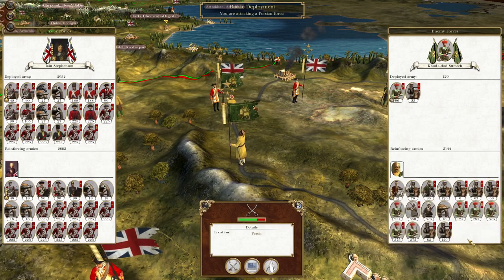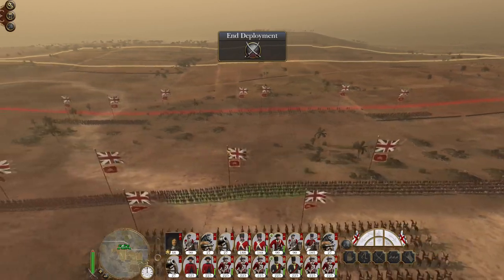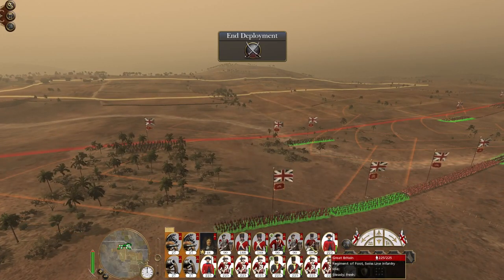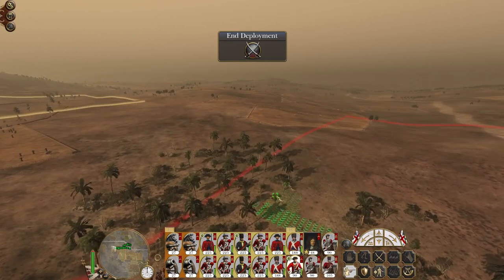The enemy force is mostly cavalry with a handful of infantry units, so we're going to deploy our artillery and advance forward. We're very close to finishing this campaign, and depending on how things go it might even be this episode. I think we've got this fight, the battle against Persia, Zahedan to capture, Malta needs capturing, and the Black Hills territory also needs capturing - but most of them don't actually have significant numbers of troops, so they'll be fairly quick engagements.